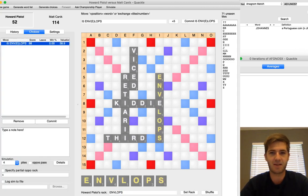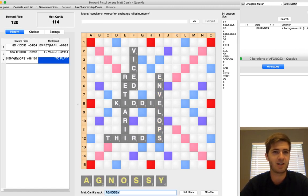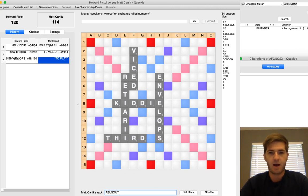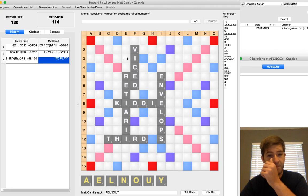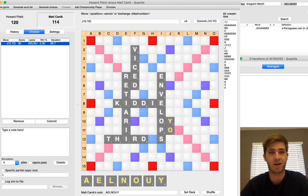Howard comes back with ENVELOPES natural through the E for 68, and suddenly we've got a game again. My opening double-double is not going to lead to a runaway here. One thing ENVELOPES does is it really shuts down the board quite a bit. There's not almost any bingo opportunity, except maybe you can play eights through this E or this N. But this is not a bingo-friendly board right now. And with a rack like A-E-L-N-O-U-Y which I've just pulled, you have to make a philosophical decision: do you drop something like Y-O and swing for the fences and try to bingo next turn?